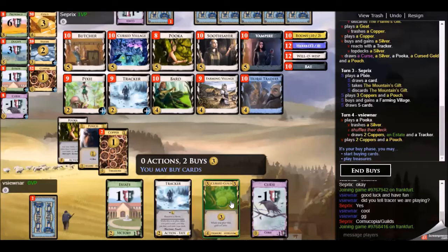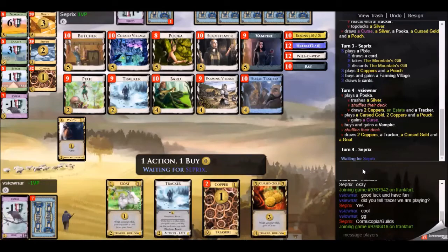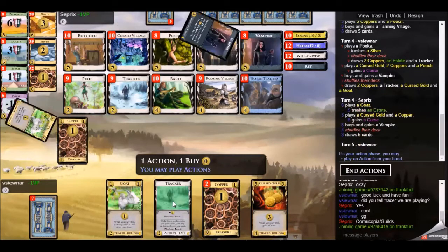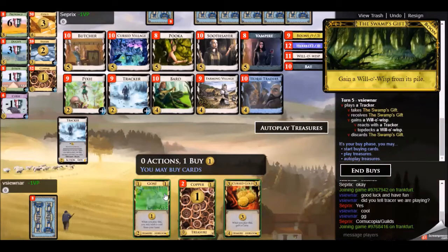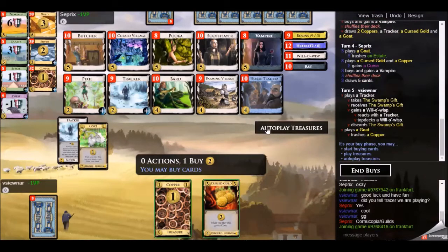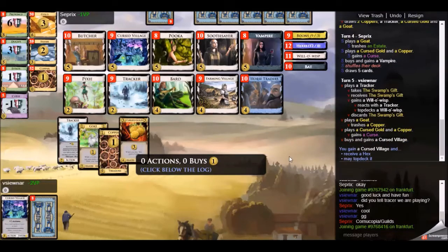I'll be able to buy something good because I'll probably see the Cursed Gold - and I do see it. My first five-cost buy after Puka is going to be a Vampire. Remember, Vampire gains and then turns into Bat, which then trashes, and they go back and forth. My opponent picks up a Vampire here as well. I purchase a Cursed Village - this is why I bought the Tracker, so I can top-deck the Cursed Village. There's also a Puka in the back, so Cursed Village plus Puka seems like a nice tempo play. Remember I have to gain a hex too.